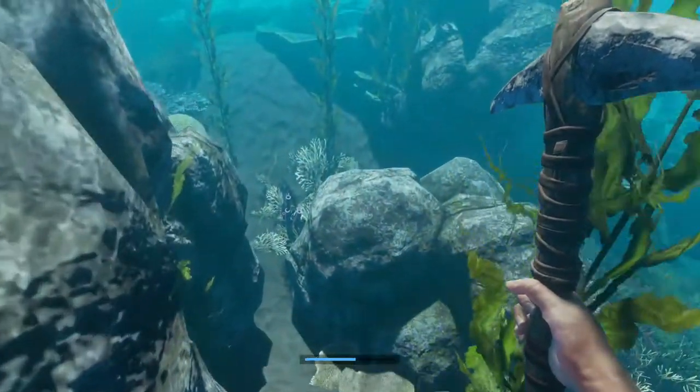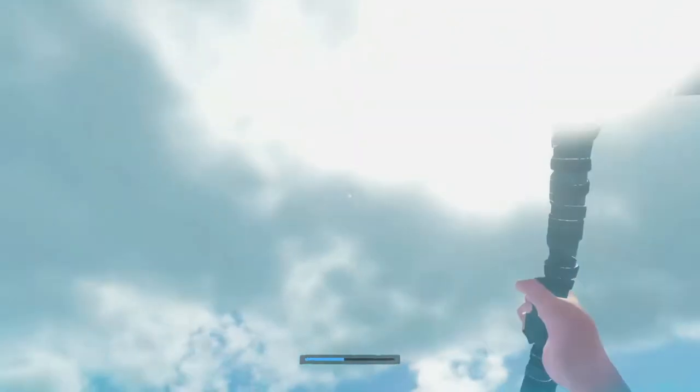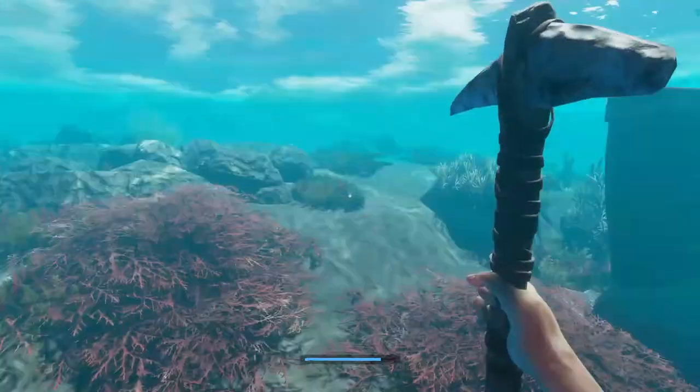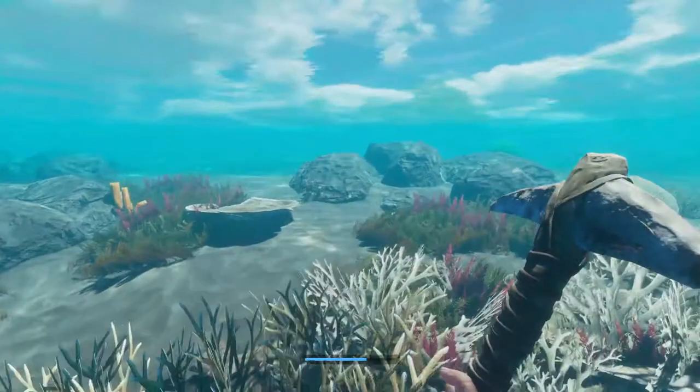We're near a shipwreck now, which usually means you can find clay — they tend to bundle it all together, unless it's a custom map, in which case it's up to the person who made the map. This is a good area around here; this is quite hollow and quite light — generally this feels like the sort of place you can find clay.